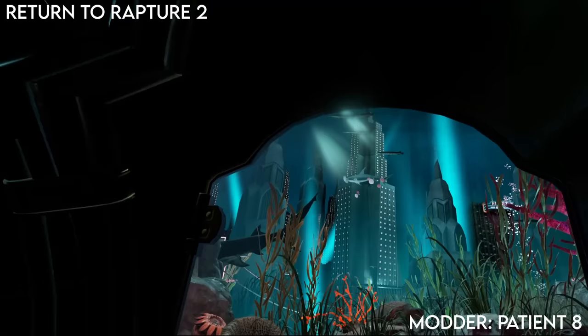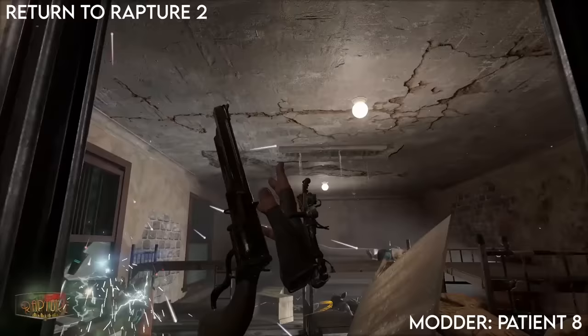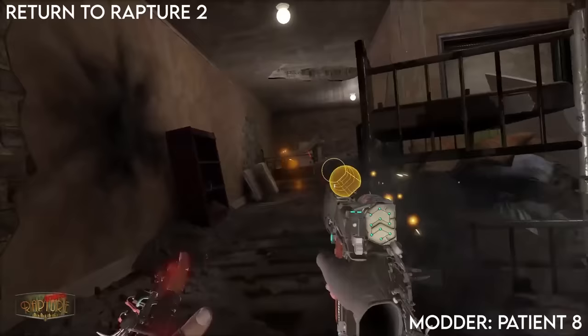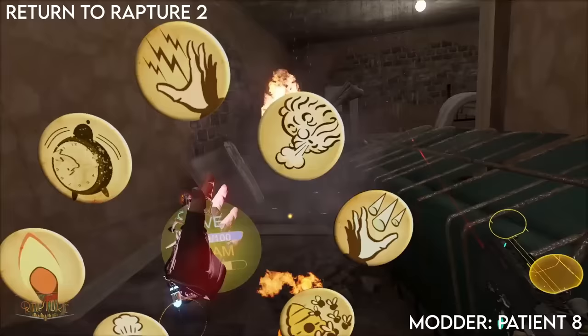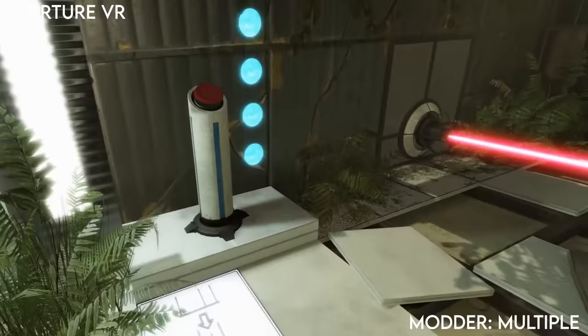This is a very tough level but it will keep you on your toes. Return to Rapture Chapter 2 is a long 8-hour-ish campaign where you go to Rapture from Bioshock. It is still mostly Alyx enemies, but it does have some custom ones like splicers. This does a good job of capturing the feeling of Rapture with lots of custom voice work and plasmids. It's a great achievement, but it isn't as polished as most of the others on this list. If you ever wanted to visit Rapture in VR, this might be the closest we'll get. There is a part one, but you don't personally need to play it before chapter 2, and the second is much better.